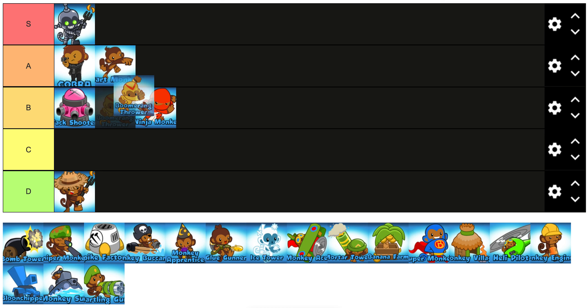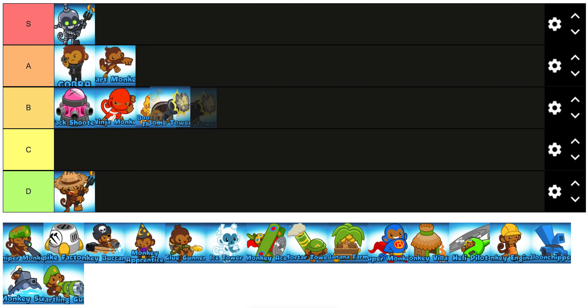Boomerang Monkey I'll put in B tier as well. He used to be pretty good with boat-boomerang and stuff like that, but the meta's kind of changed and he's pretty much only used for Turbo Charge now, so he's not the best.